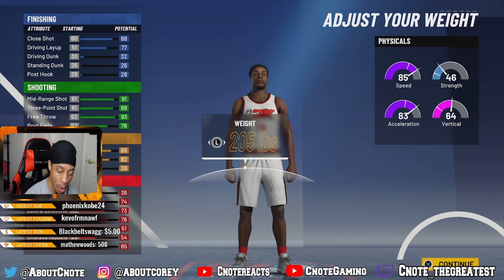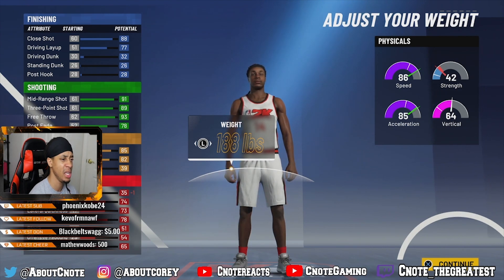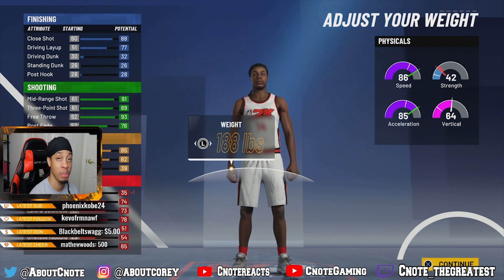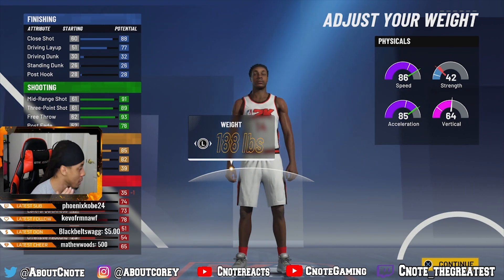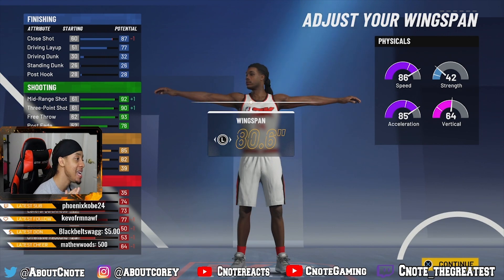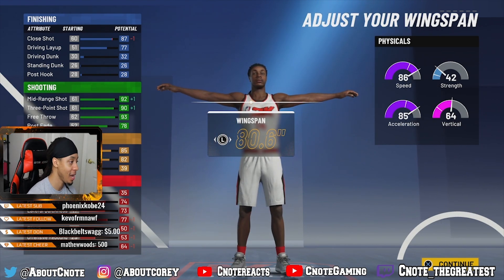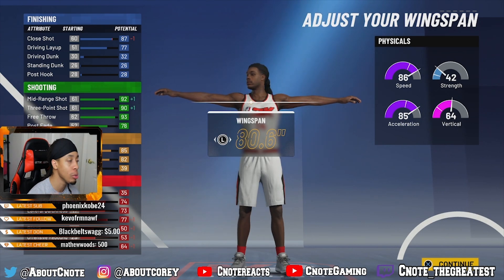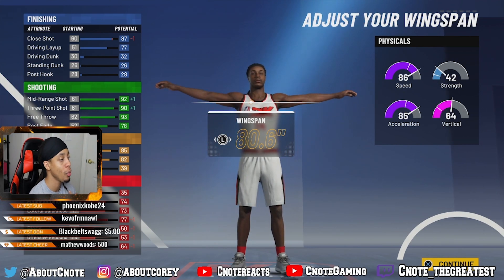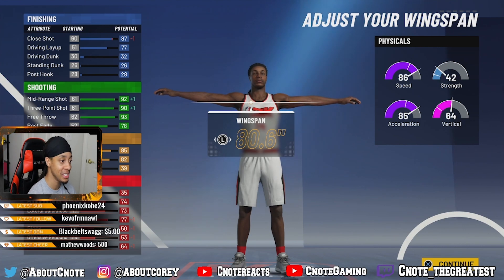For our weight I went with 188 pounds to get a little more speed, and we only lose a little bit of strength and one interior defense, which is fine since we have bigs. For wingspan I went with 80.6, giving us a 90 overall three-point shot right off the rip and a 92 mid-range off the rip. When we finish everything, our ball handling will be around 86 and our three-point shot will be 94. This is crazy — and we're still not done.